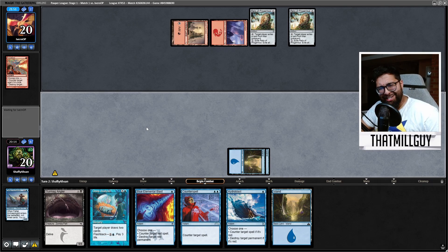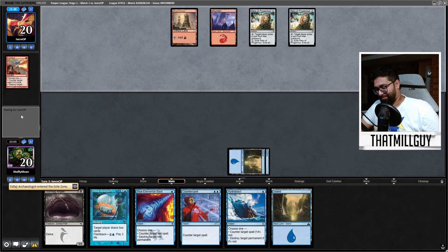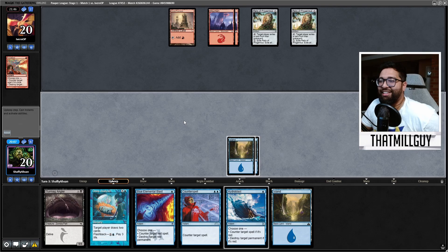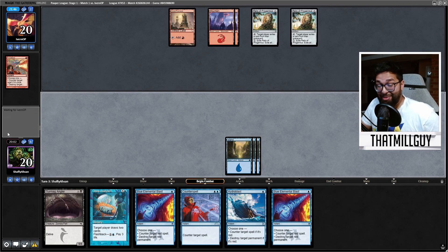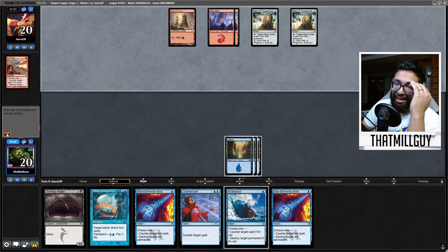We have counter magic — that's fine. Okay, so we're going to play a slow game against control today. That's fine with me. Because if you're going to play a slow game, I can hard cast — I can get to seven mana. I don't mind, I can get there.